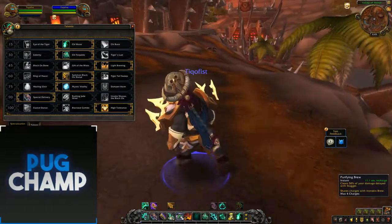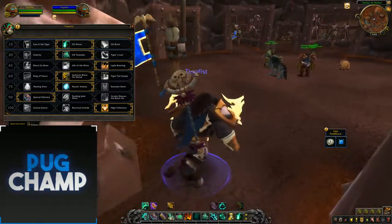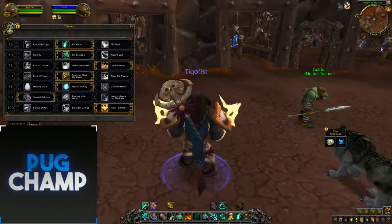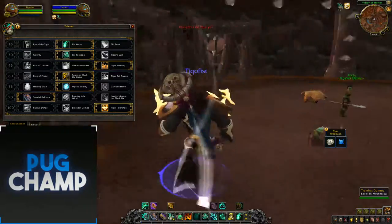With your Purifying Brew, you want to make sure you keep up Iron Skin Brew at all times and just keep clearing your stagger. You want to have as many GCDs available as possible to keep up your Iron Skins and keep purifying your stagger off.